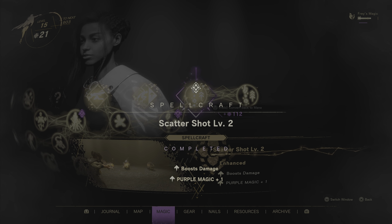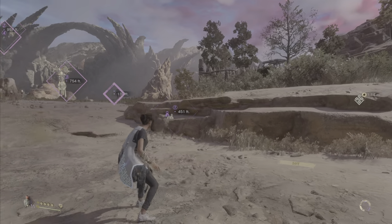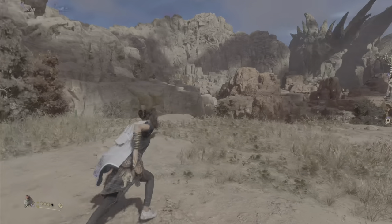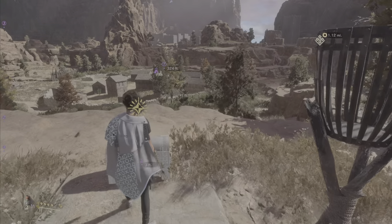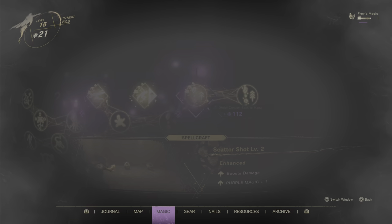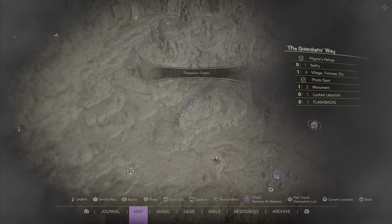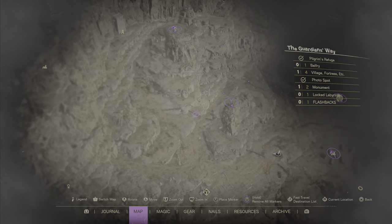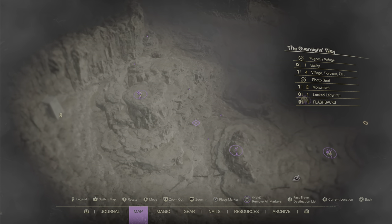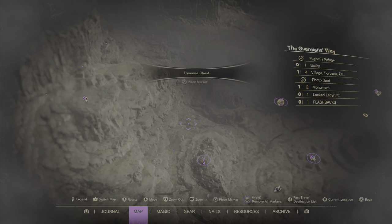I'll go ahead and get level 1 done, and then we'll do Bind. Bind I have to purposefully set my enemies up for — it's not something I would normally waste time doing when playing naturally. Looking at our map, I've marked some of these other locations, but these are going to be hard to get to with Zip, so I'm actually going to give that one up for now.